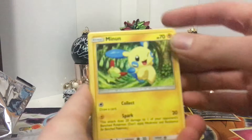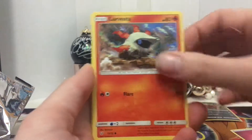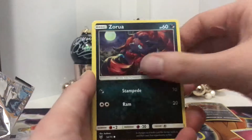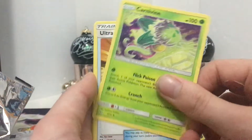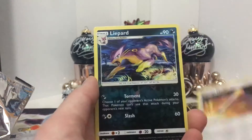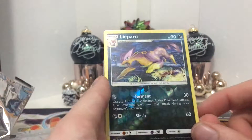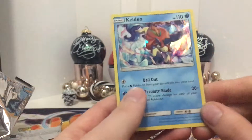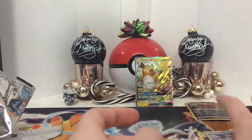We have a Minun, Larvesta, Torkoal, Ivysaur, Zorua, Carnivine, Ultra Ball, Damage Mover, Liepard Reverse Holo — if you can even see the Reverse Holo, very barely — and a Camerupt Holo.